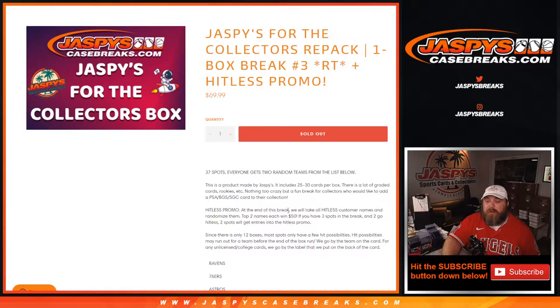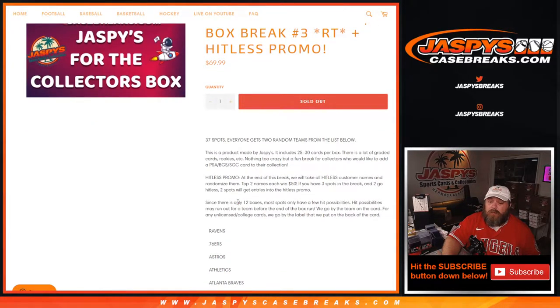Hit list promo at the end of the break will take all hit list customer names, randomize them, top two names each win $50 in break credit. If you have three spots in the break and two of them go hit list, two spots will get entries into the hit list promo. Since there's only 12 boxes, most spots only have a few hit possibilities. Hit possibilities may run out for teams before the end of the box run.